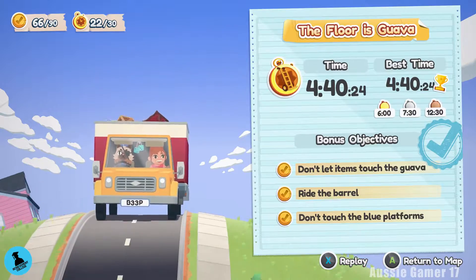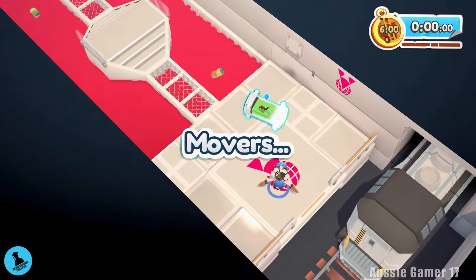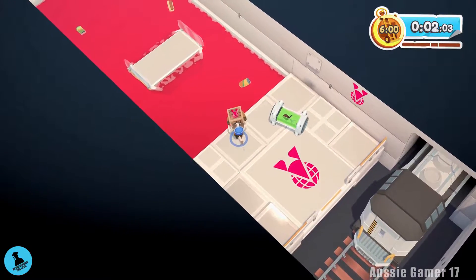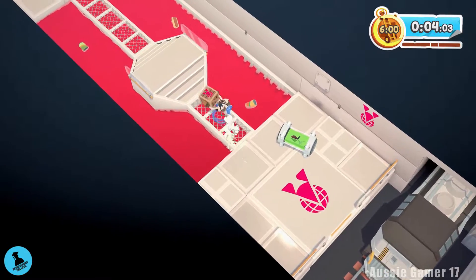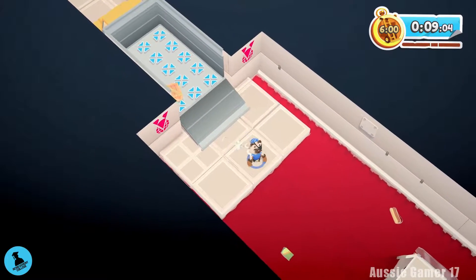The side objectives are: don't let any items touch the guava, ride the barrel for around 20 seconds — I'll show you in the video — and we're not allowed to touch the blue platforms. At the start we just have to get these two items across.